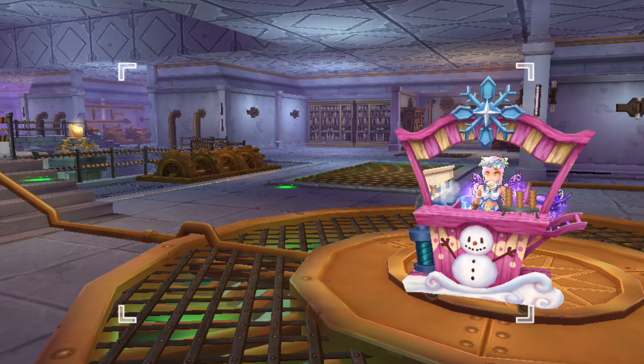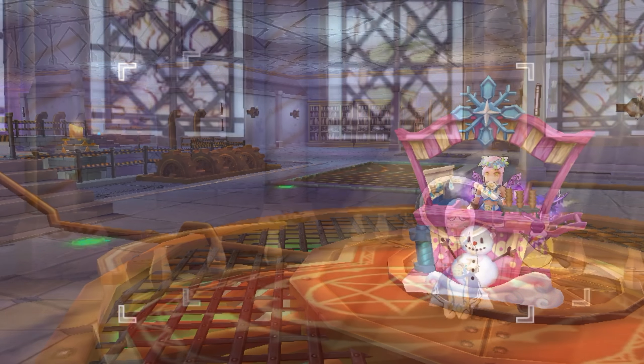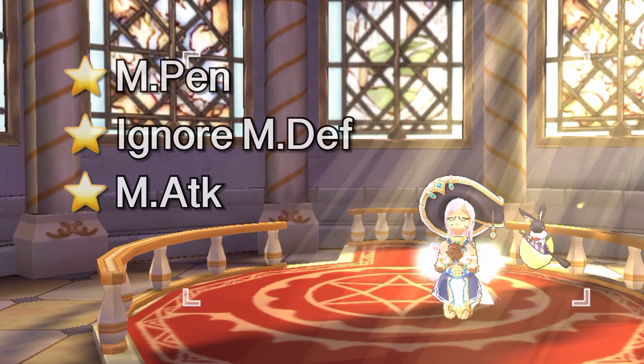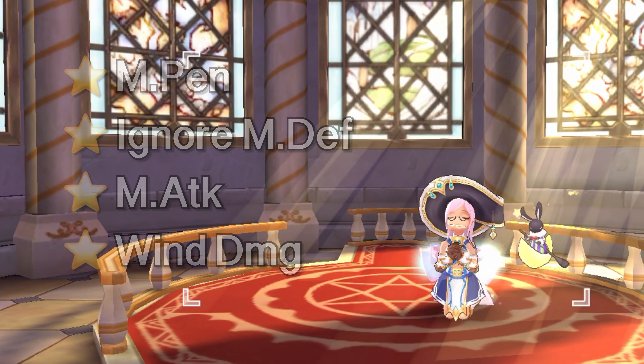Tip number 5: to boost damage, you may eat cooked foods that increase magic attack and magic penetration such as the original wheel juice. In addition, we could also consume int meals for higher magic attack and magic damage. Another way to boost our damage is through our praying cards — prioritize getting MPen, Ignore MDef, and magic attack. For the elemental praying cards, prioritize wind damage.